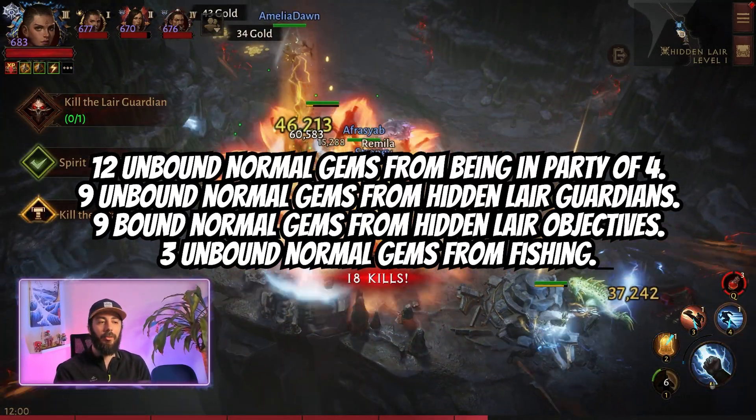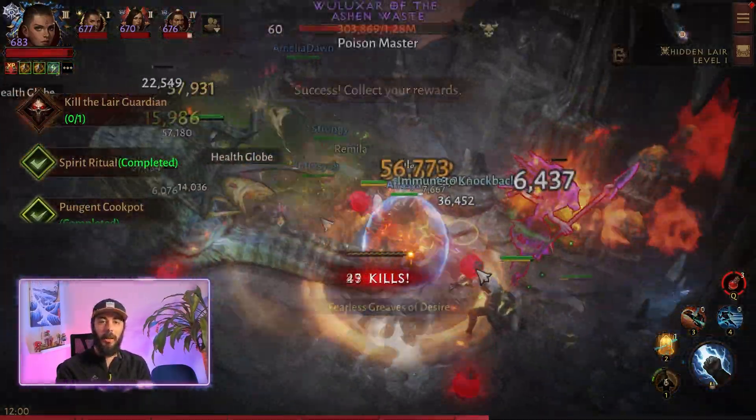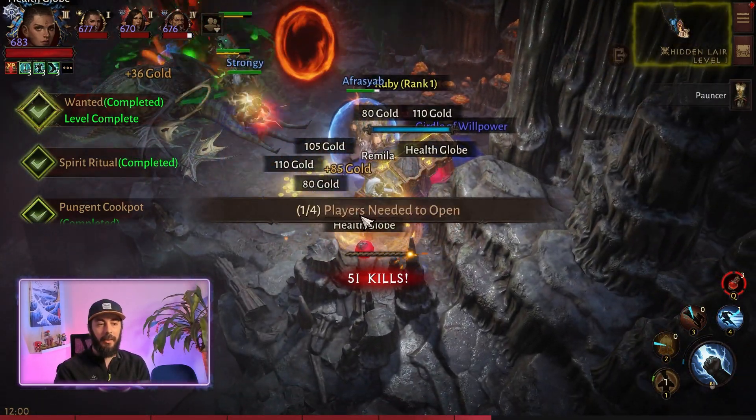Lastly, you can get 3 unbound gems from fishing. In total, you can get up to 33 normal gems per day. I am not adding up normal gems you can buy from the Hilt Trader.